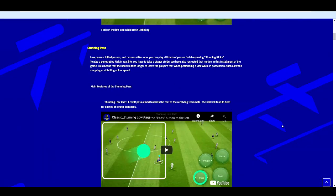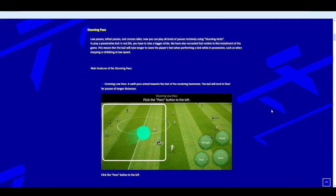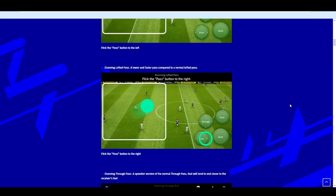Next up is the stunning pass — another new one that console fans have already been playing since the beta in September. Low passes, lofted passes, and crosses can all now be played incisively using stunning kicks. To play a penetrative kick in real life you need a bigger stride and more of a run-up — they've recreated that motion, which means the ball takes longer to leave the player's feet. They show the stunning low pass here, and you can test all this stuff out yourself when you get your hands on the mobile edition.